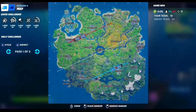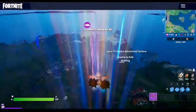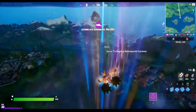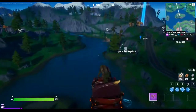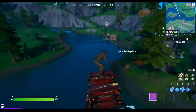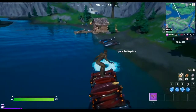And the last bridge is right here, right under Catty Corner. As you can see, it's the yellow bridge, if I'm correct. And there should be a boat right next to it. Yep, there it is. We'll just grab one of these boats and pass under it.